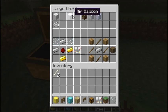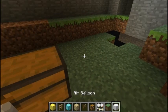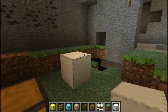First, we have the air balloon. It doesn't have any use yet, but I'm pretty sure the owner is going to make it so it does something, because why add it in the mod when it doesn't do anything? But yeah, wool and string.